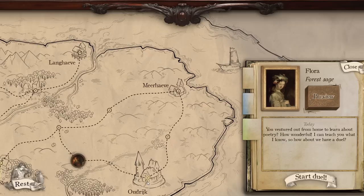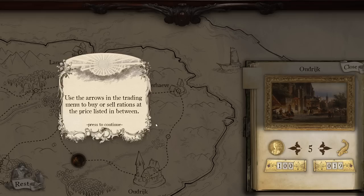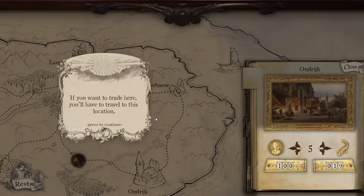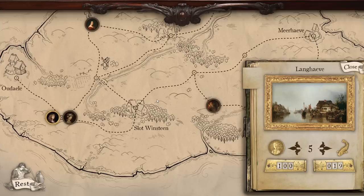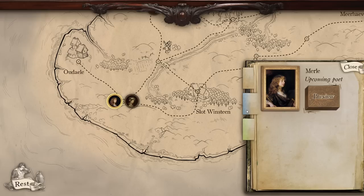So apparently we can buy cards somewhere. I wonder where we can buy cards. Whenever you're in a village or city, you can trade — use the arrows in the trading menu to buy or sell rations at the price listed. Prices change over time, so keep an eye out for good deals. If you want to trade here, you'll have to travel to this location. I was just wondering if any of these locations had cards we could go buy.